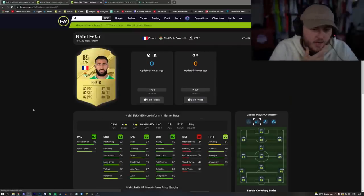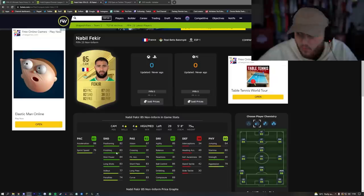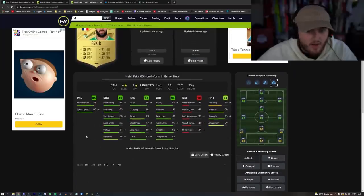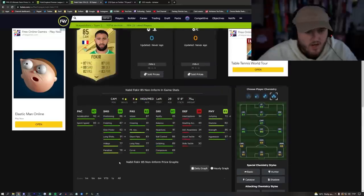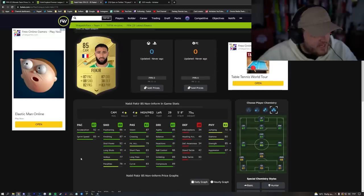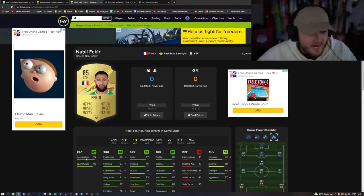We already knew Nabil Fekir's base card stats. In games: 85 agility, 91 balance, 81 strength. This is a go-to card right here. High-medium — that's like the perfect setup. Genuinely the perfect setup. You put him on full chemistry — even on the basic he's looking incredible. What do you put on this card? A hawk? With a hawk, what a card. That is actually crazy. This card looks absolutely insane in my opinion.